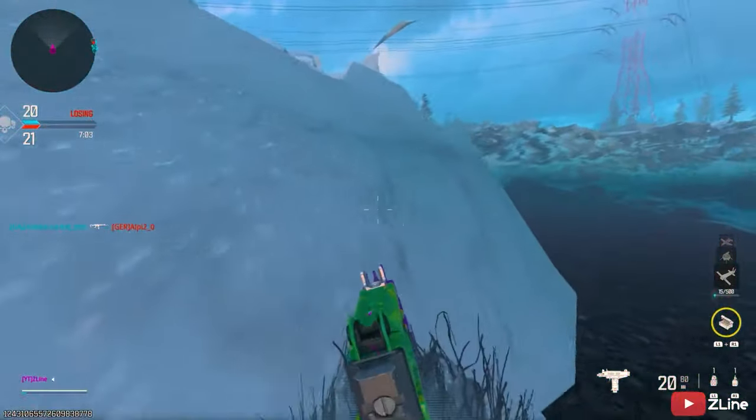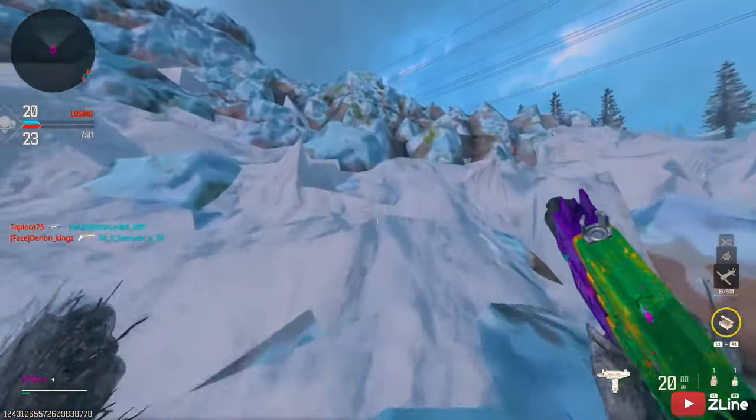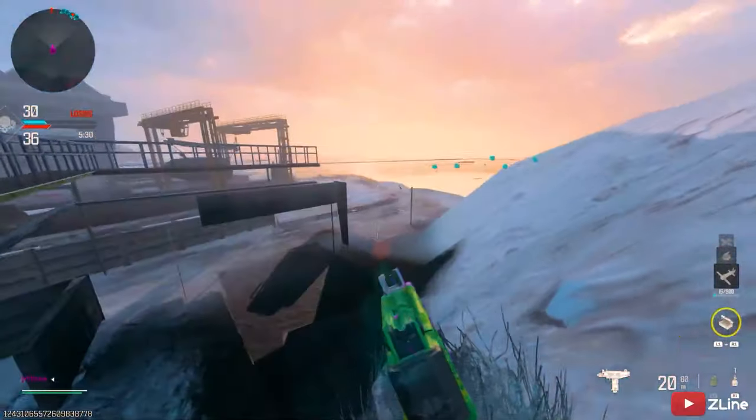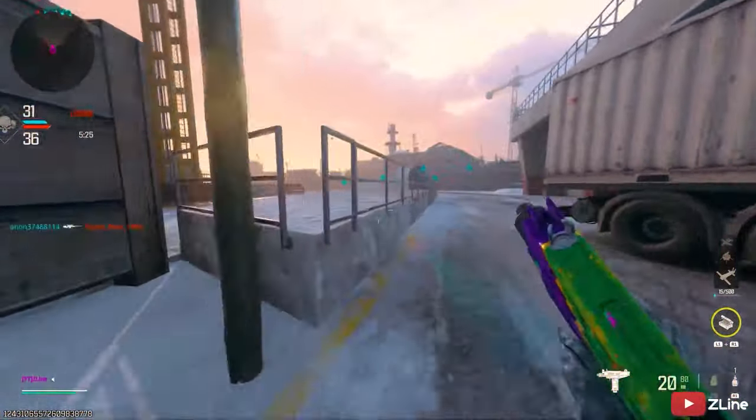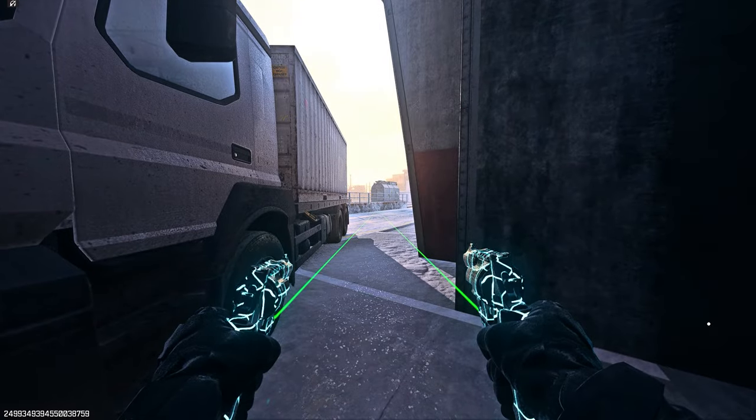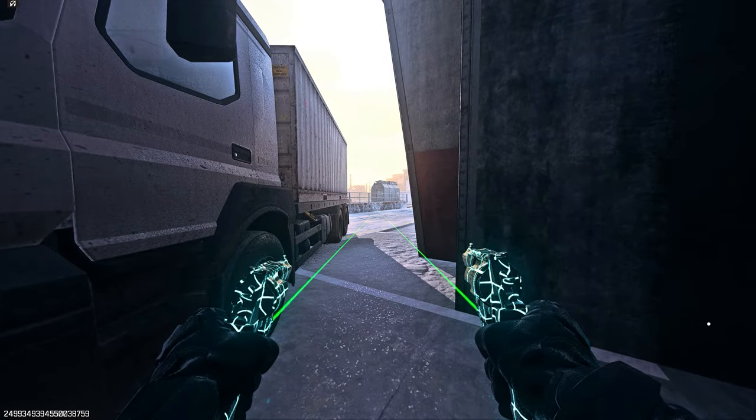Once you're outside of the map, you'll notice the water goes fake after a while. You can also do some crazy extensions by going up the mountains and exploring out of the map. If you make your way to my location in the video, as you can see, you can pretty much run next to all of the submarines and stuff, which is really cool.